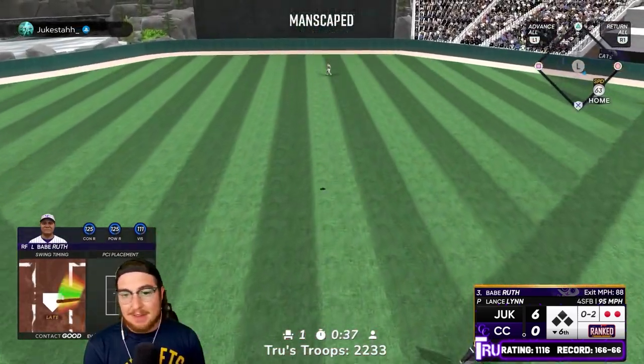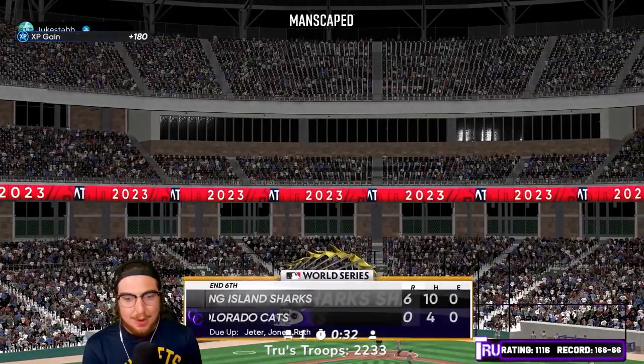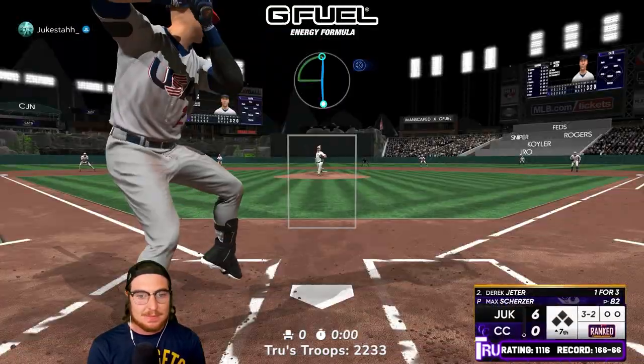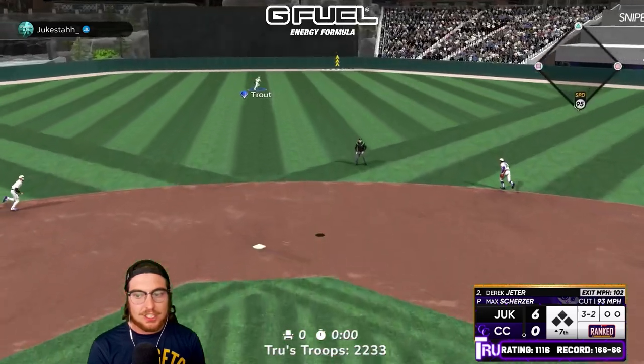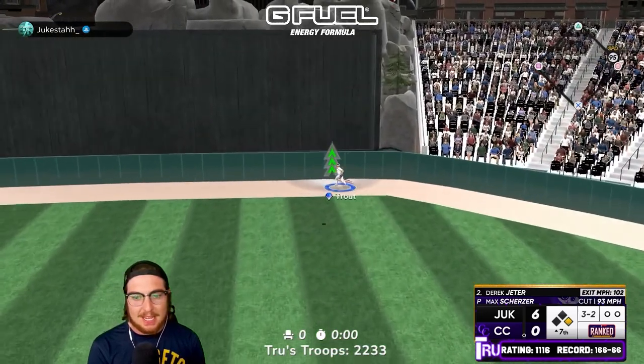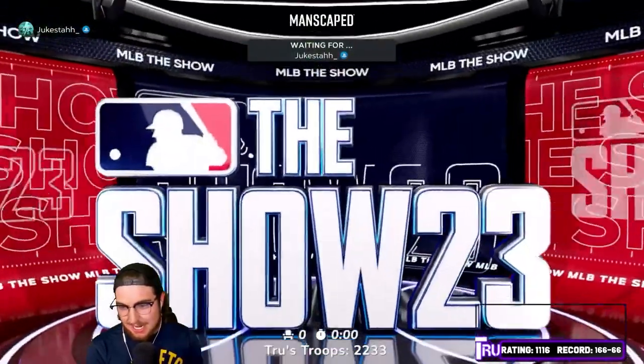That was a very quick ending. Rod Carew had his third at bat, he's hitting one for three now in his debut — 103 off the bat right at the third baseman unfortunately. This is a butt kicking at home and I told y'all Juke Stuff was good.